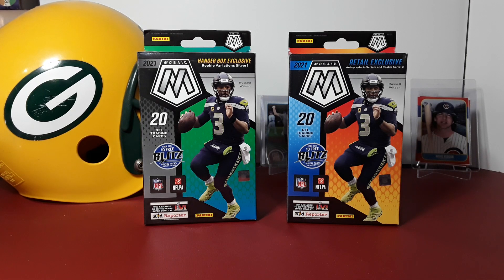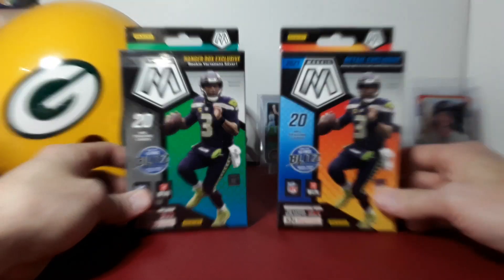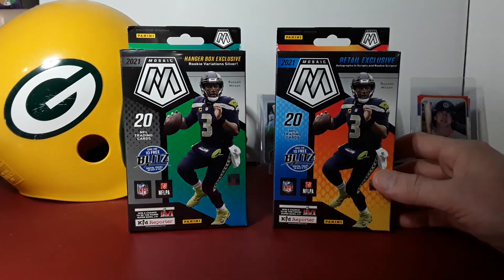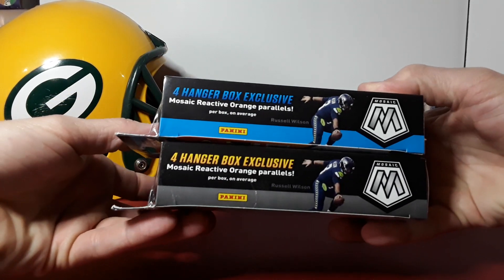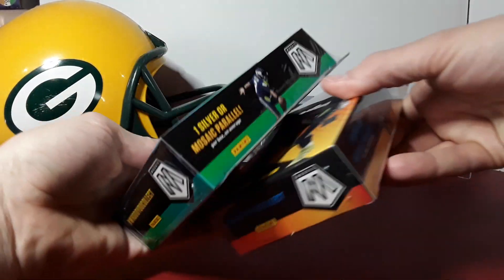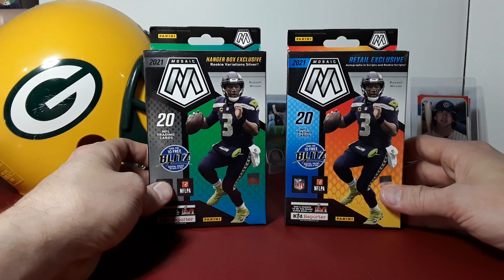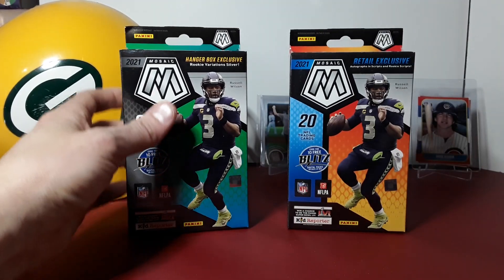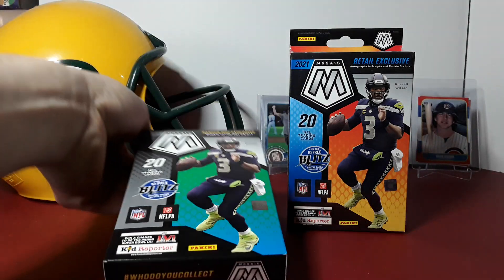What is going on everybody? Back with another rip — today I got a 2021 Mosaic Football hanger box battle. We got the Walmart $30 box on this side and the Target $20 box — quite a difference in price. They both have orange reactive parallels and one silver mosaic parallel. Let's open these up hopefully and get lucky with a Genesis honeycomb auto or some nice rookie parallels.